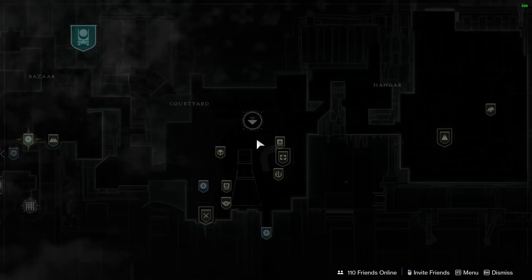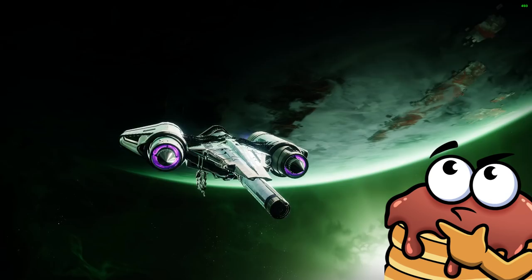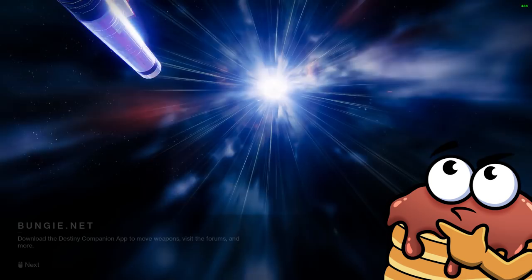When you get these Umbral Engrams, you need to go to the Helm and Tower to turn them in. This is a space you actually need to select from the tower menu to travel to — you can't get there directly by walking around in the tower as far as I can tell. I'll leave it to Bungie to explain why it's more efficient to get back in your spaceship just to travel to the Helm.